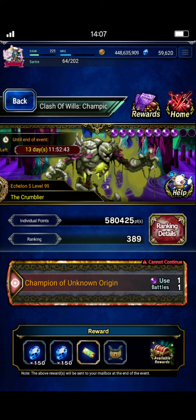This boss is fairly thick. It's got a high base HP of 1.8 billion, so they seem to be slowly creeping up the base HP on these bosses. It seems like the last few CoW bosses have had more and more base HP, probably to account for the general power creep. But the boss in general is not particularly difficult to clear, as long as you keep a few things in mind.